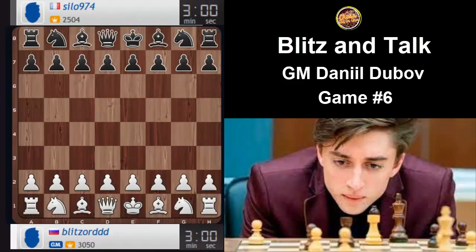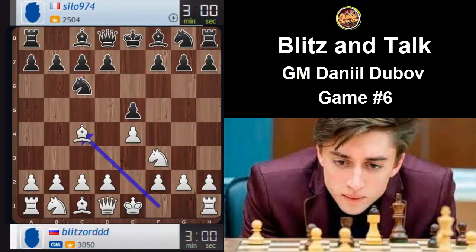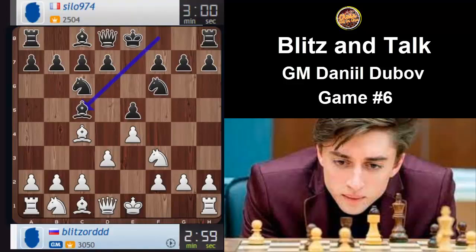So let's play this guy. Now we have white, go e4. Let's play Italian this time. Bc5. Let's do something weird — c3 first.